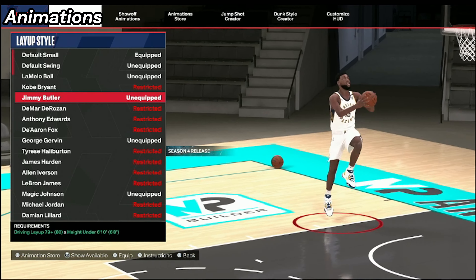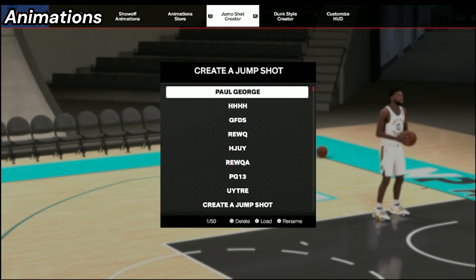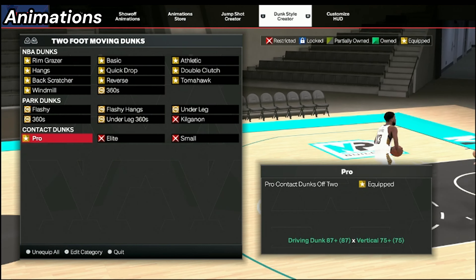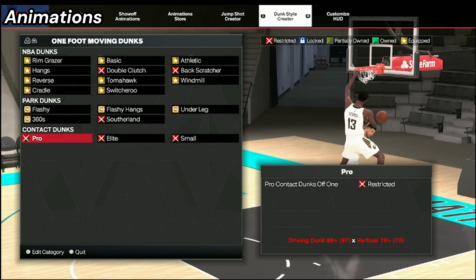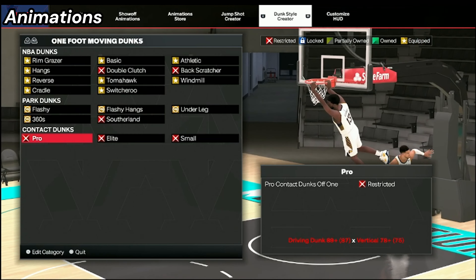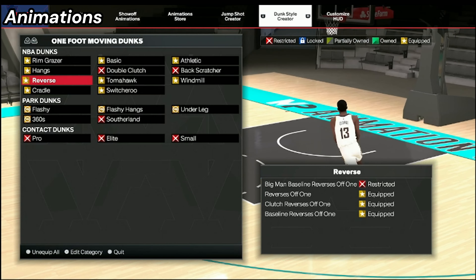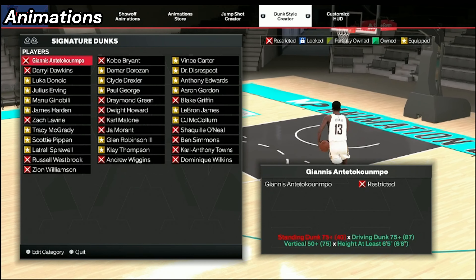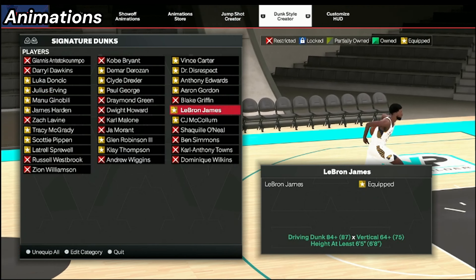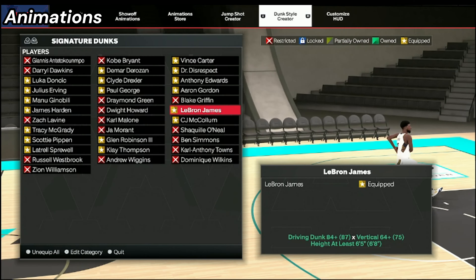For dunk style, you can get a bunch of dunks with this build. You can get pro contact dunks — that's why you want that 87 driving dunk with that 75 vertical. You cannot get one-foot pro contact dunks because you need 89 driving dunk for that, but this is all you can have with the builder this year. You can still get a bunch of contact dunk animations, and even if someone is on you, you can still dunk over somebody.